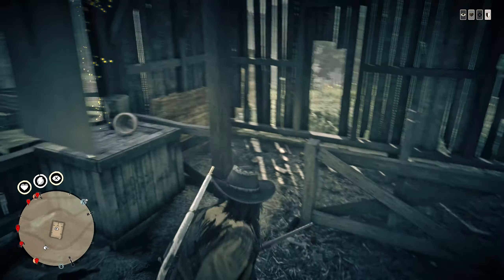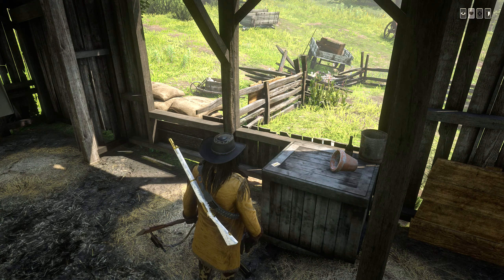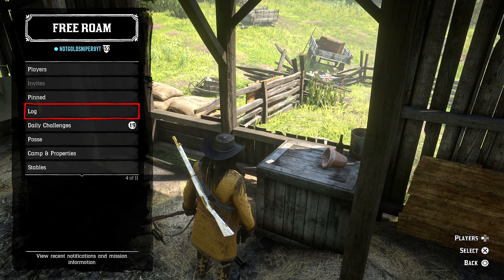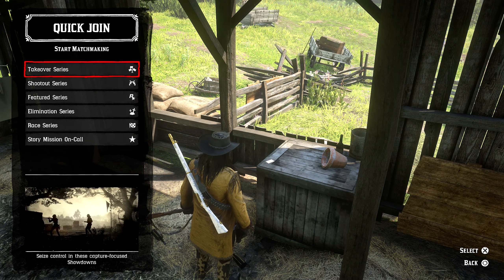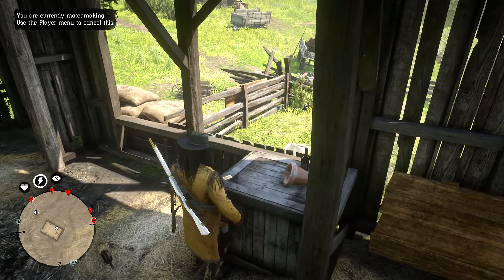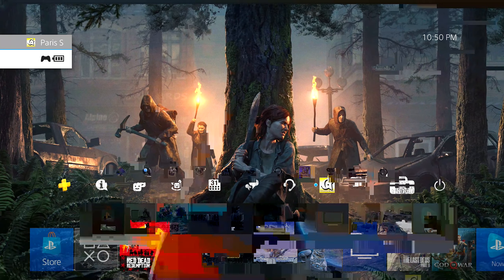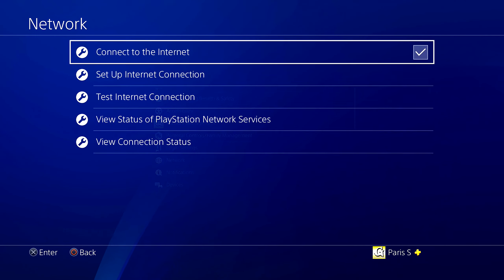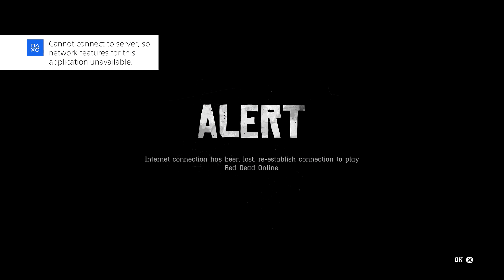Once you make your way over to this card, you're going to want to simply press Quick Join and then head down to Story Mission on Call. If this option is grayed out, that means you haven't completed all of your story missions. Once you click that option and pick up your card, simply wait for the screen to go into black and white mode. Once it flashes, head over to your network settings and disconnect from the internet.